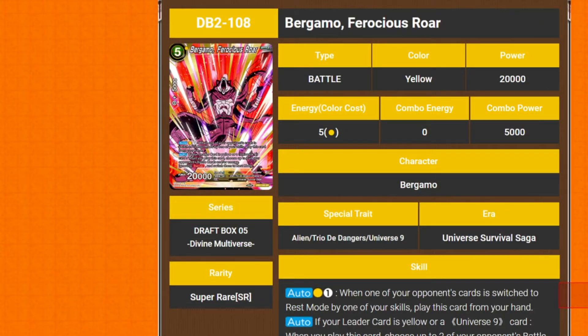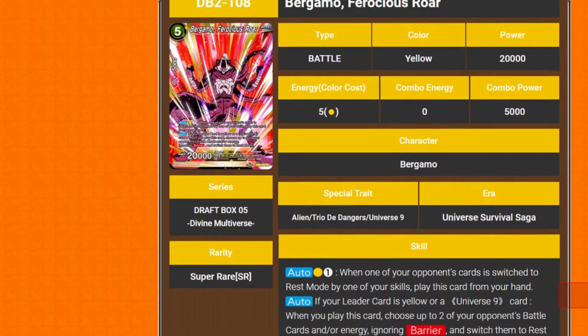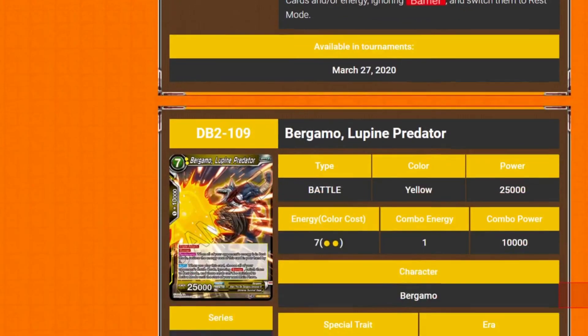We've got Bergamo Furious Raw — it's a 5 drop 20k, one of the SRs, and it has two autos. The first is when one of your opponent's battle cards switches to rest mode by one of your skills, you can play this from your hand. The secondary auto is if your leader is yellow or Universe 9, when you play this card, you choose up to 2 of your opponent's battle cards and/or energy, ignoring barrier, and switch them to rest mode. So you can come up with 2. Again, this stuff should just be blue.